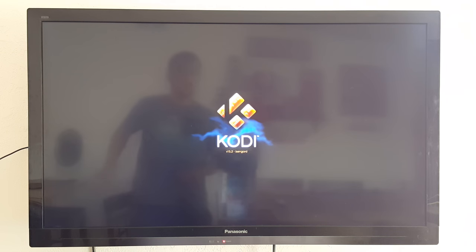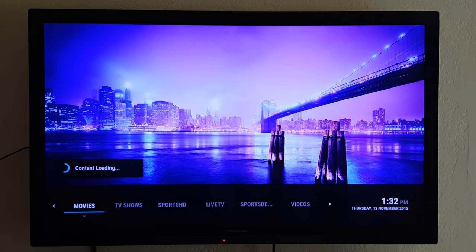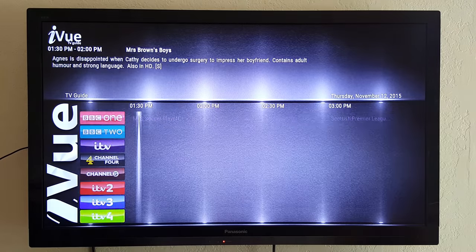It'll load up and say Isengard and Royalist. It'll look like this — it's where the movies, TV shows, sports, devil videos, and so on are. We'll get straight into the live TV since a lot of people are asking me about that. You just press OK there.